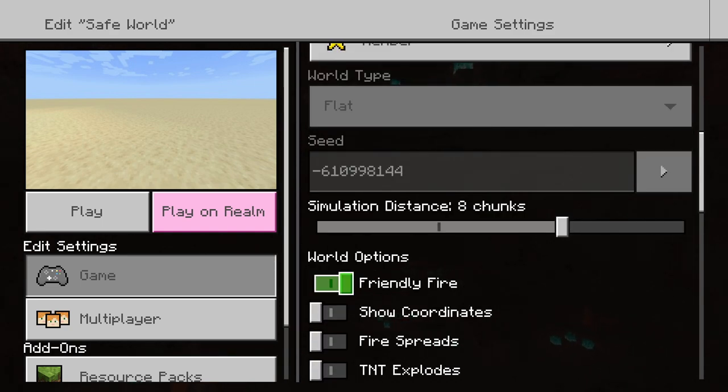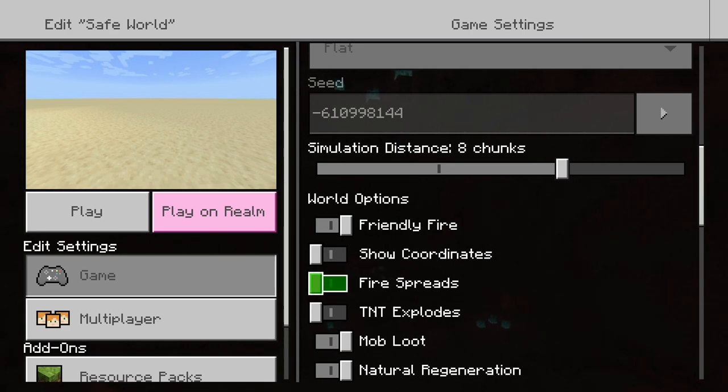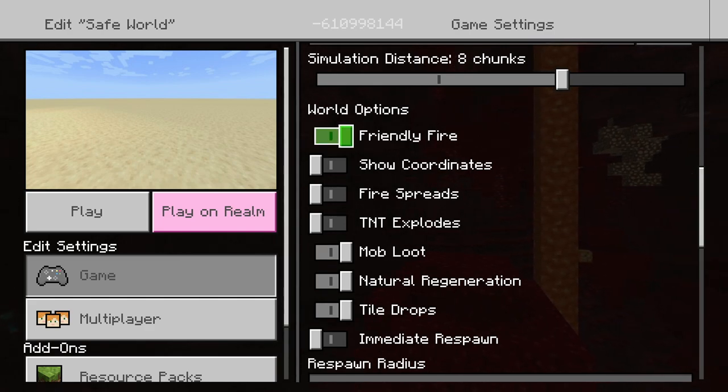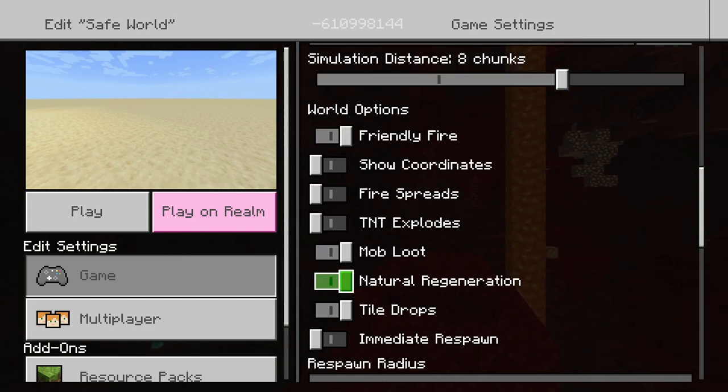Friendly fire — if you have this on, people will be able to kill each other. If you turn this off, they won't be able to hit each other. Coming down here, these are two big ones: Fire Spreads and TNT Explodes. You want to make sure you have both those off. With Fire Spreads off, if you have a big wooden or wool structure, only one block will burn and it won't even break. This is very important on multiplayer worlds. TNT Explodes is also very important — it basically prevents TNT from exploding no matter what, whether activated by redstone or by hand.